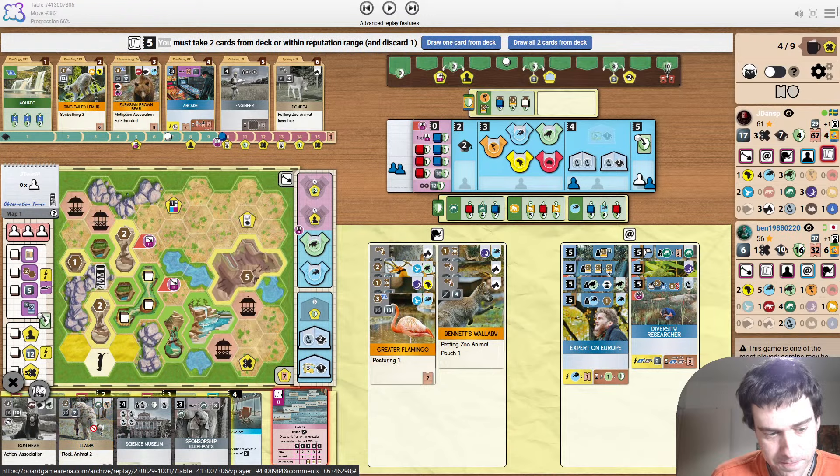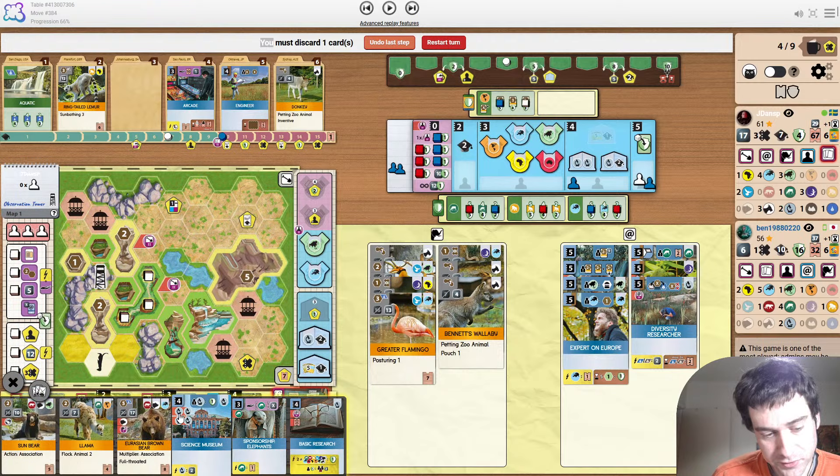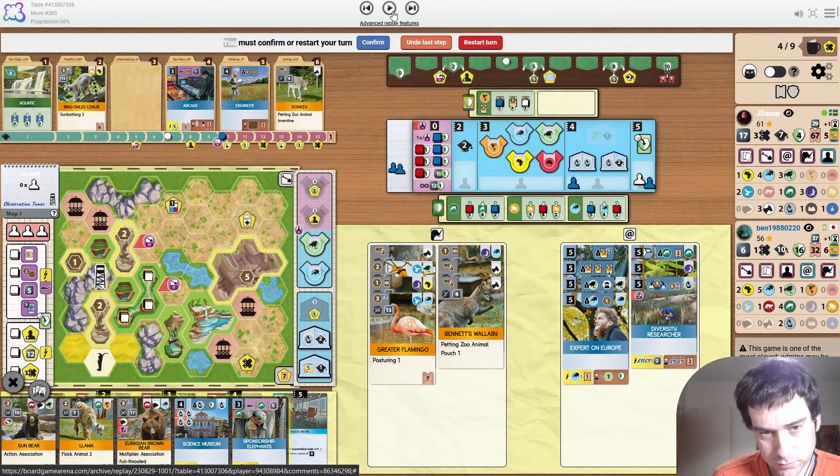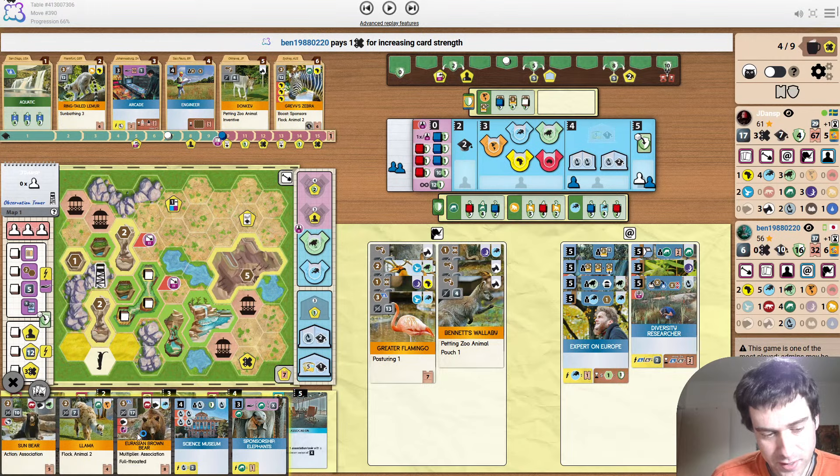Drawing animals one at a time. The bear is playable with the Sun Bear — that is a deadly combo. If you play these one after the other, that's action associate, multiplier associate, bog, and extra worker. That's going to be a very hard game to lose.